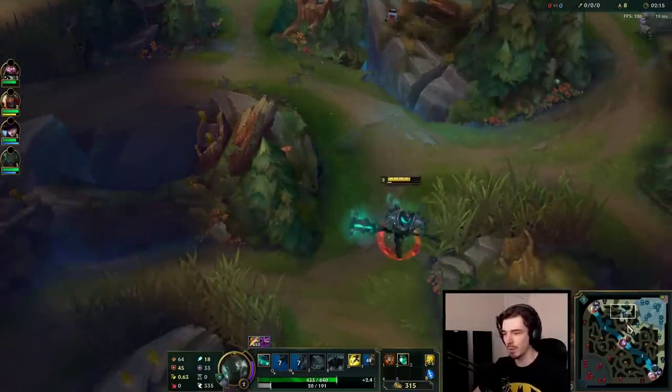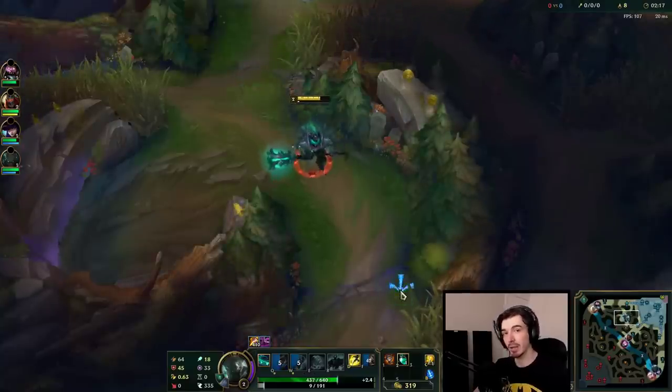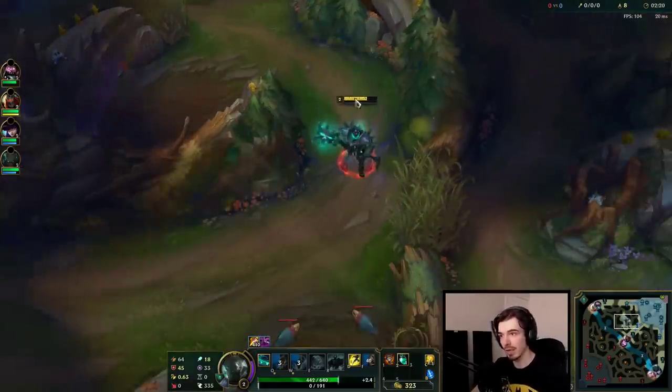For your skill order, you want to be maxing your Q, then your E, then your W — but get the W at level 2 because you want to get the shield going.